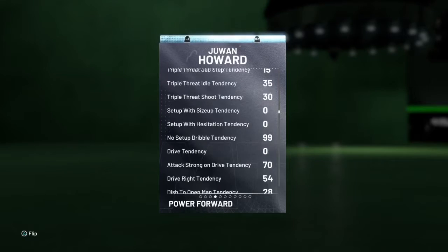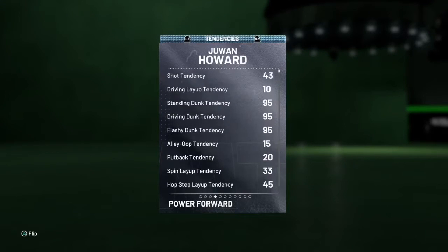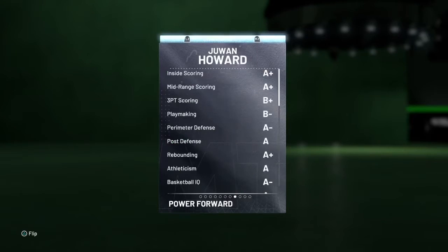Got good rebounding, speed 84 — we can work with that. Since it's new bars, putting this 84 and seeing what tendencies he's got. Driving dunk tendencies — okay. On-ball steal tendency, not that exciting but it's alright.